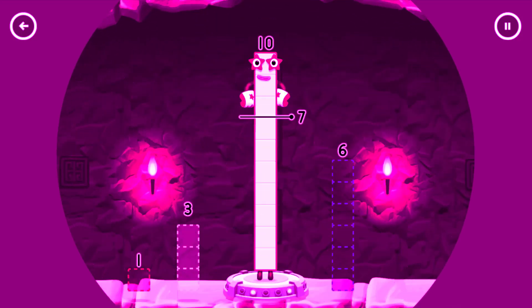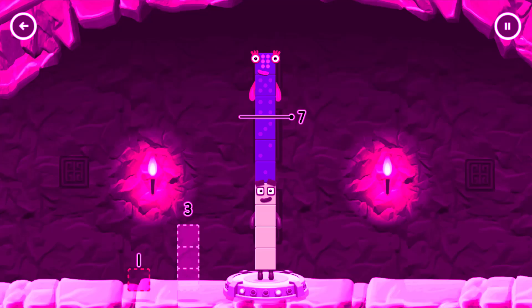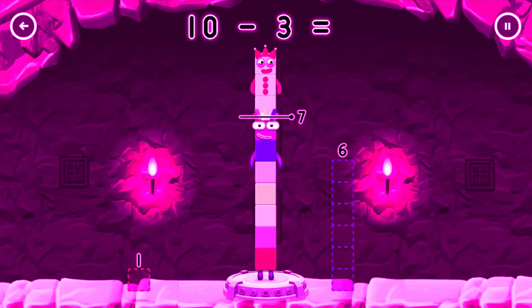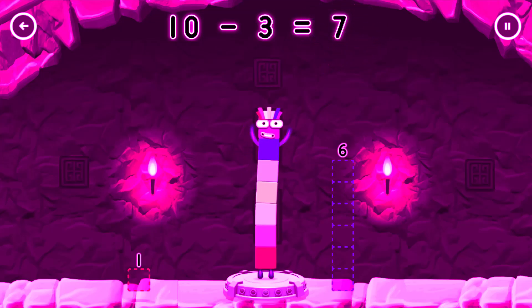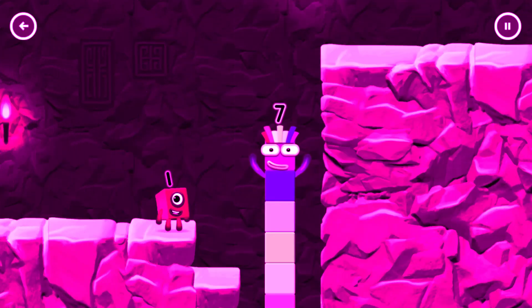Take number blocks away from 10 to leave 7. Try a smaller number — 3. That's right! 10 minus 3 equals 7! I am 7!